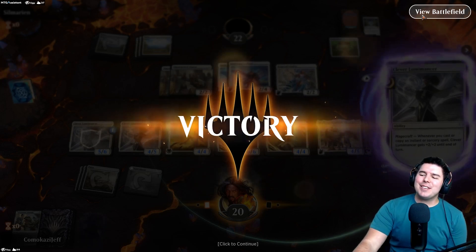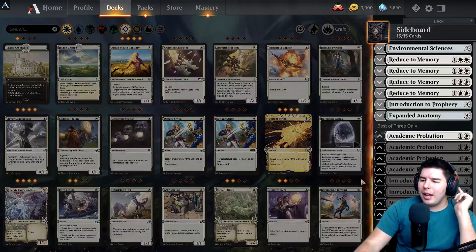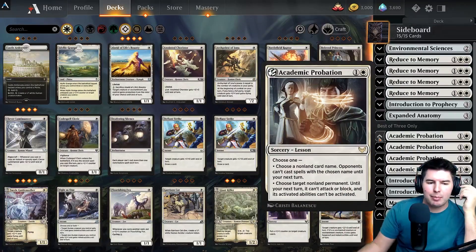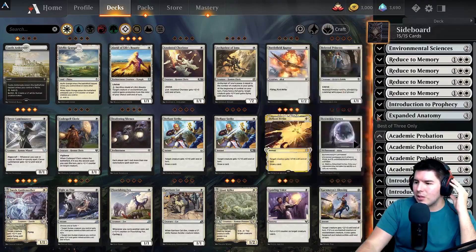So it looks like you have to choose which cards are in best-of-one versus best-of-three. They're changing best-of-one sideboards to be only seven cards instead of 15. I actually agree with that — I think it makes sense. Let me go ahead and rebuild my sideboard accordingly.